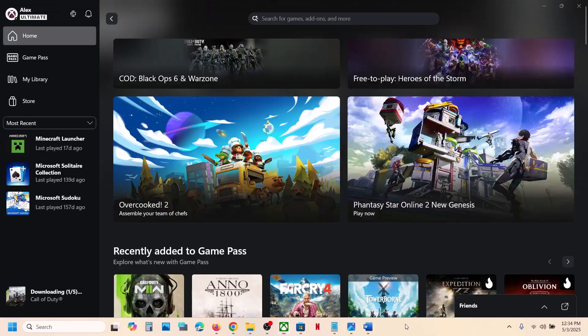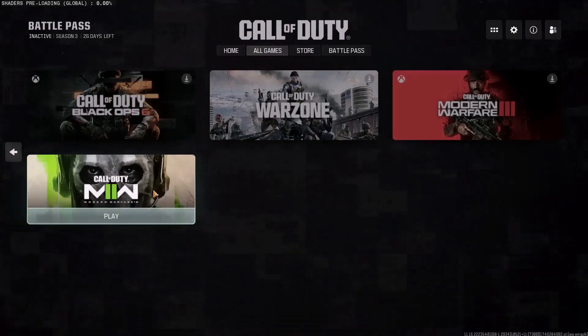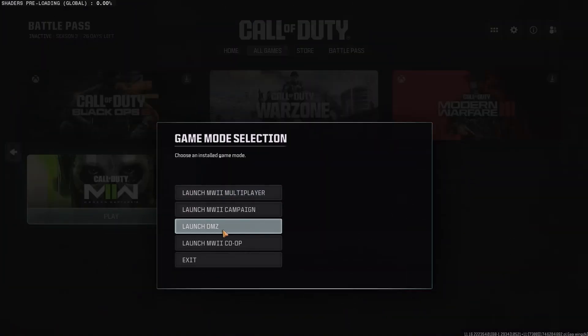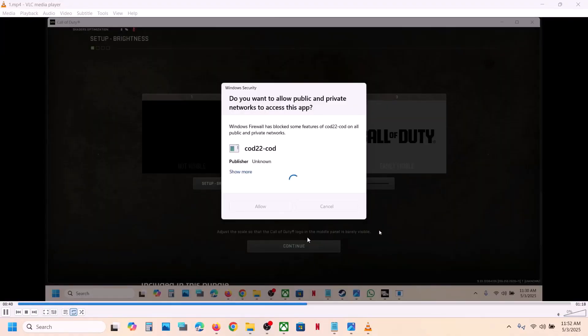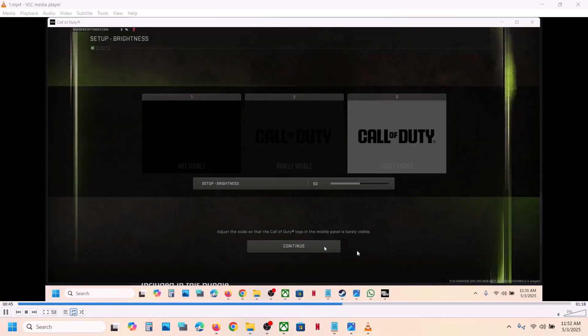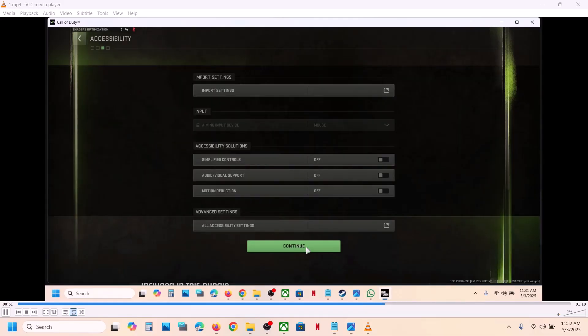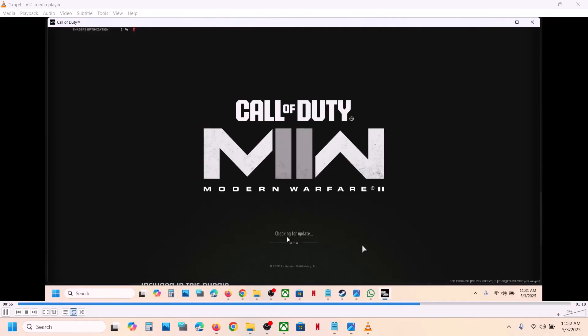When you see this, install DMZ. Once you install DMZ, you can launch it. Click yes to allow and set it up for the first time — you can click continue for all these options. Once you finish, click continue. It will try to connect online. You can press the Escape key and then go to the Modern Warfare 2 logo. When you see 'connecting online,' press the Escape key and retry.